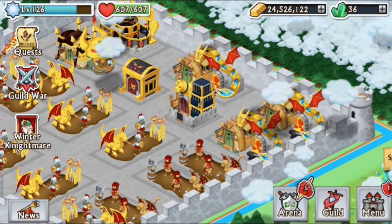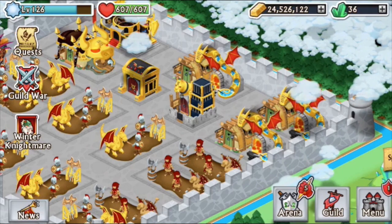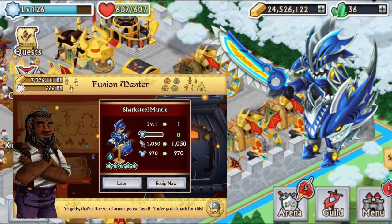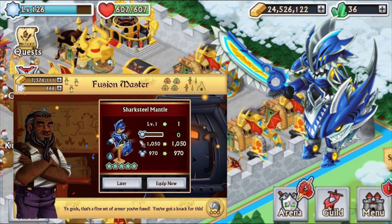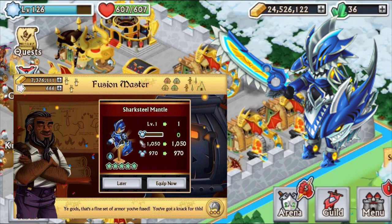So the first one is the Shark Steel Mantle, and that's a mono water. It looks like a shark, it's blue, it's pretty awesome. There's video of me leveling it up for my good friend Dingo, who's unfortunately retired from Nights and Dragons, but yeah, make sure to check that out.